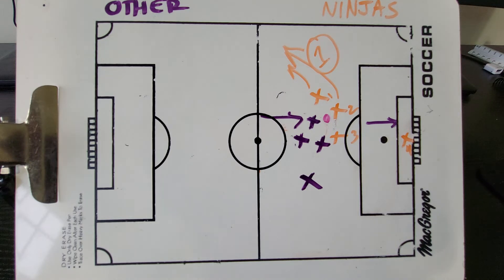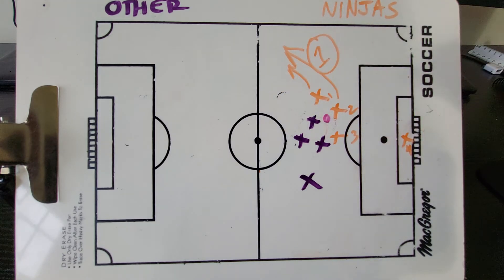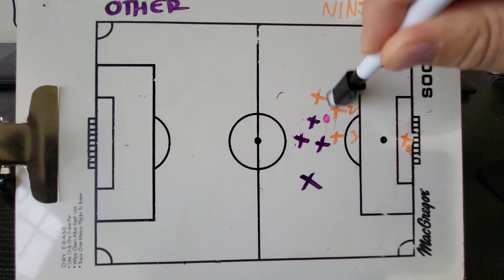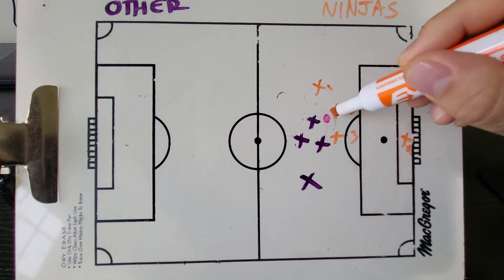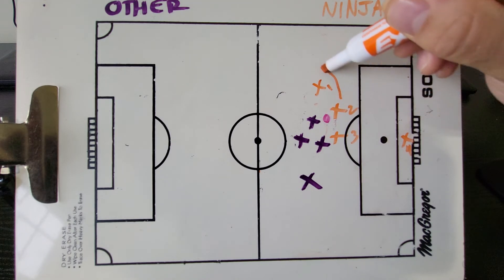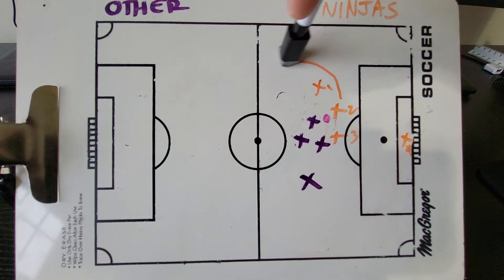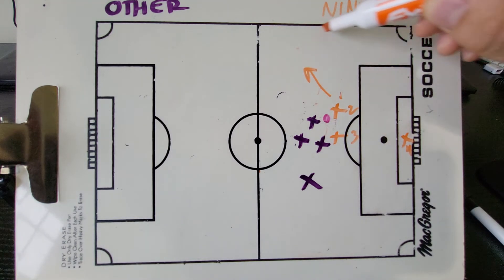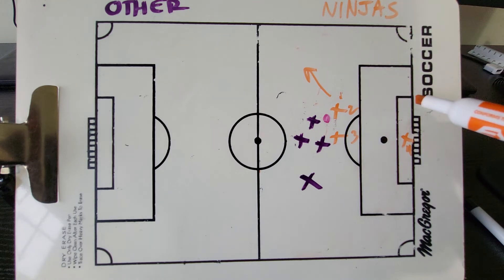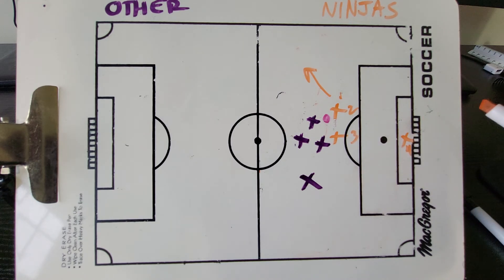One thing we practiced in our last session, which we did a great job of, was: when we get the ball, this player should run in this direction. It doesn't have to be perfectly the way the arrow is shown with the curve, but basically go on this side of the field towards this line. The main reason is because you want to get the ball away from the middle of the field, which is closer to the goal.